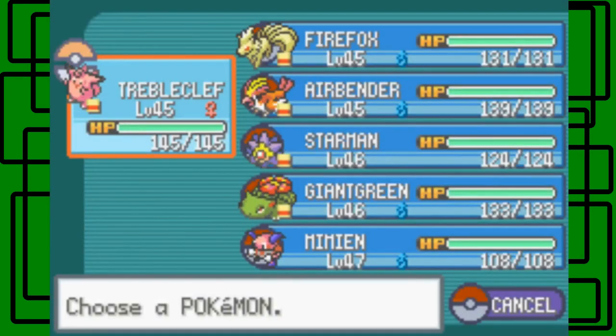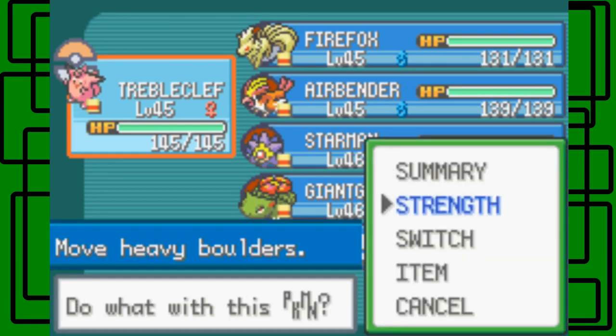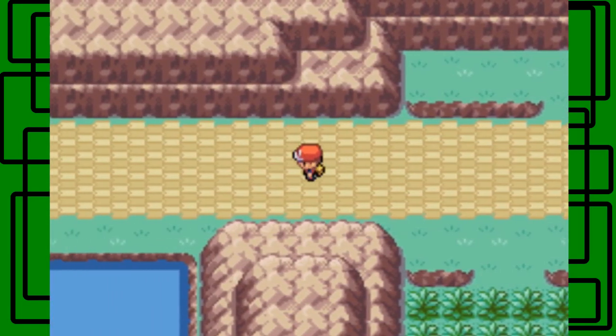I'll be right back. Looking at my Pokemon — the Viridian Road has a bunch of Rock and Ground type Pokemon: Geodudes, Gravelers, Onixes for sure, and Sandslash if you're playing Leaf Green or Arbok if you're playing FireRed. I'll put Starman up front for this and let's go to the Pokemon League.